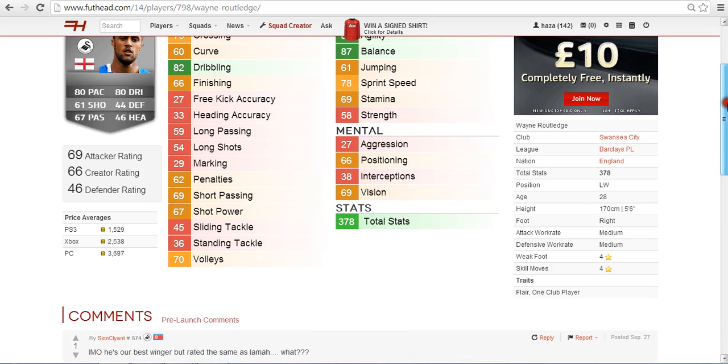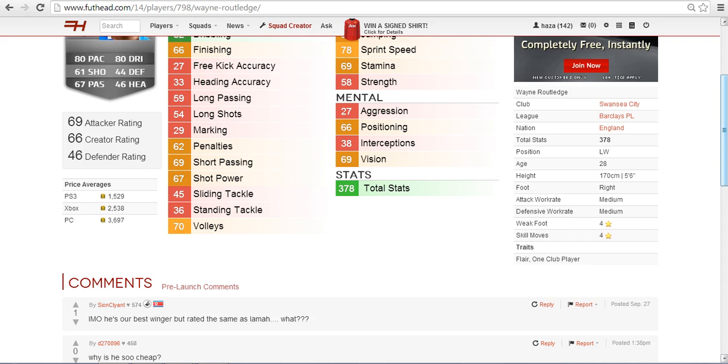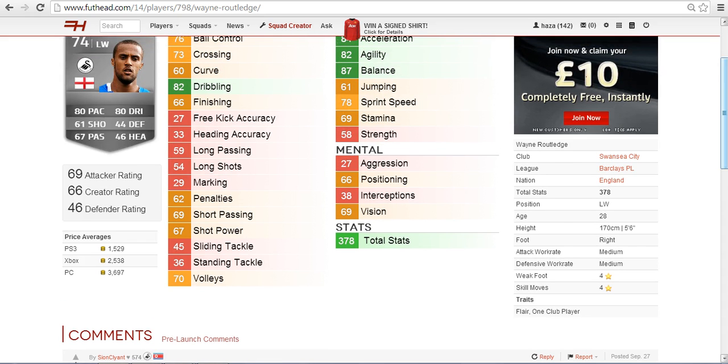He's 28 years old, so probably not the best for career mode as he only has a few more years before he goes into decline. Height-wise he's only 5 foot 6, so he's certainly not going to be heading the ball too often. He's right-footed with both medium attacking and defensive work rates, which is good because he'll be tracking back and setting up attacking play. His weak foot is 4 star and skill moves are 4 star — two great stats. Finally, his traits are flair and one club player.